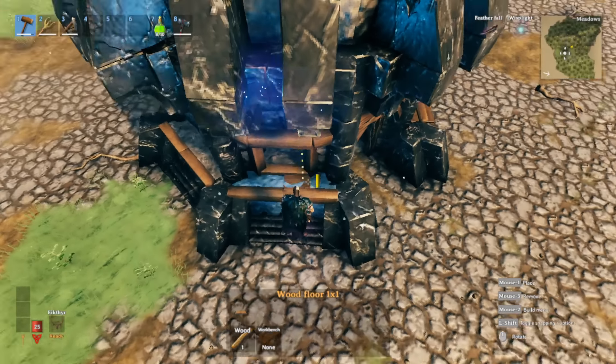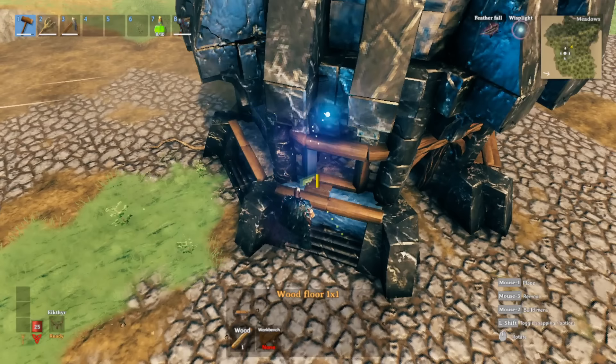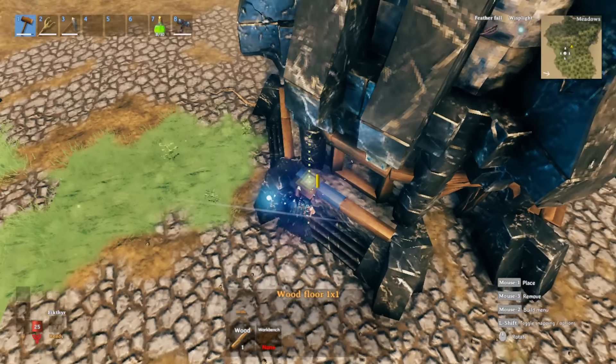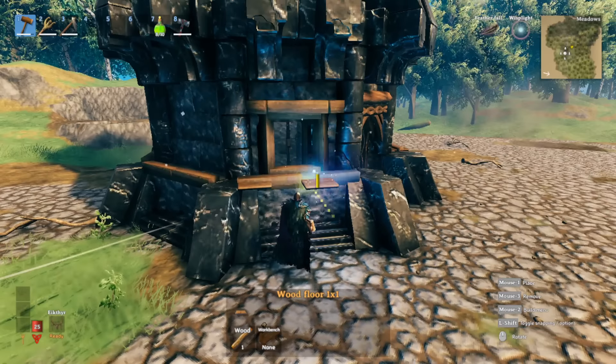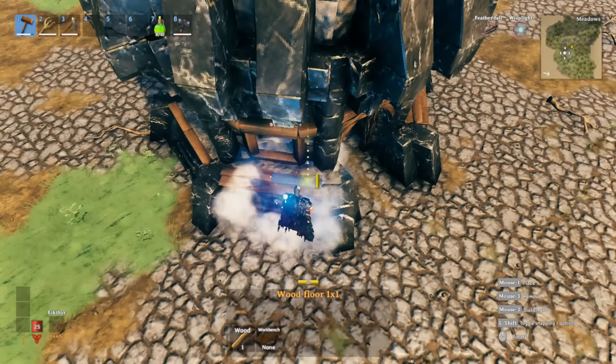The next bit of detail: in these little spaces where you're seeing the stone, all around each of them add one-meter wood. Aim right on the wood on top of it and you'll see it kind of snaps in between the beam there. Do this going across like this.